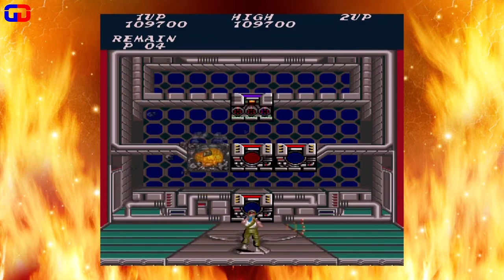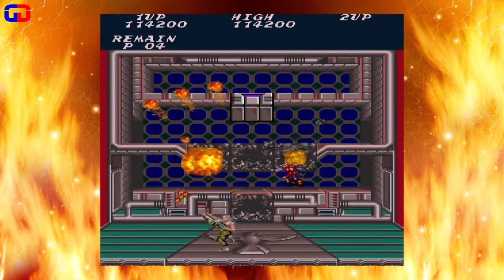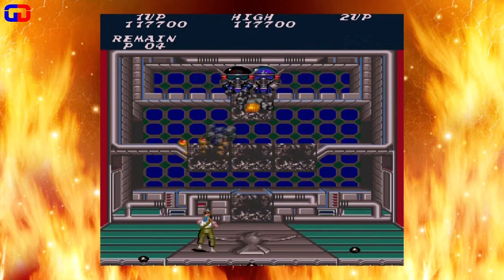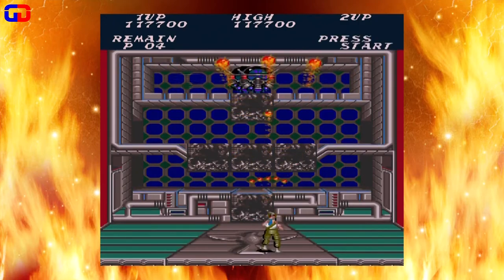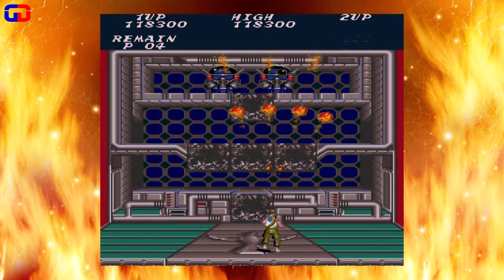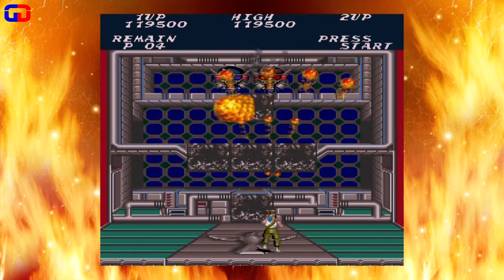If you have the spreader here, this boss shouldn't be a problem either. One thing I will note though: those little bullets that he shoots out will curve, and occasionally you will have to jump and move slightly left or right to avoid them. But the spreader should take out most of it.